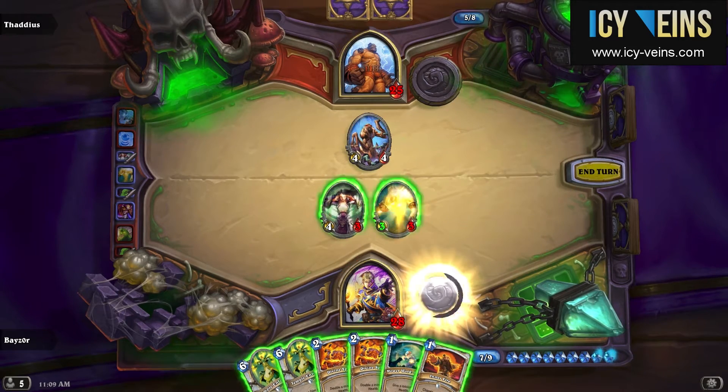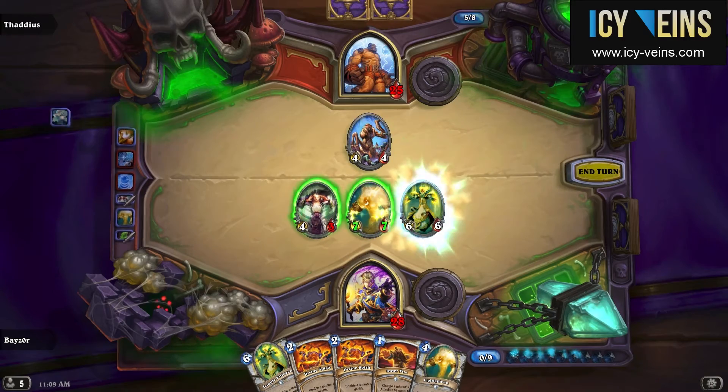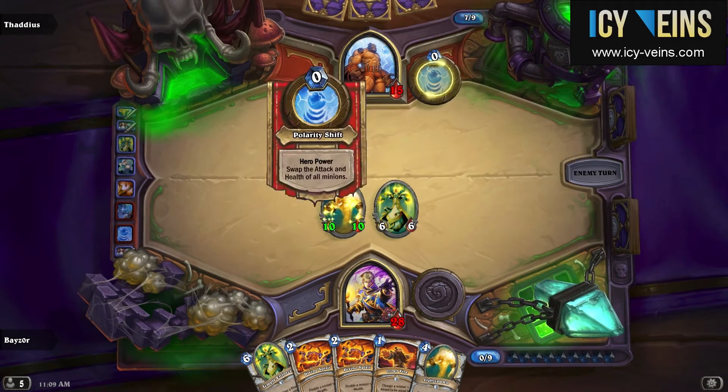I actually have the option of creating a big Light Spawn here, which I decide to go for. Obviously this is not the kind of move you could ever hope to reliably pull off against a real player, but Thaddeus doesn't really know any better and he doesn't run Silence.